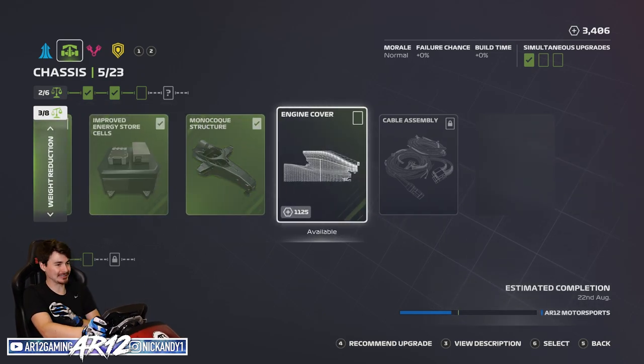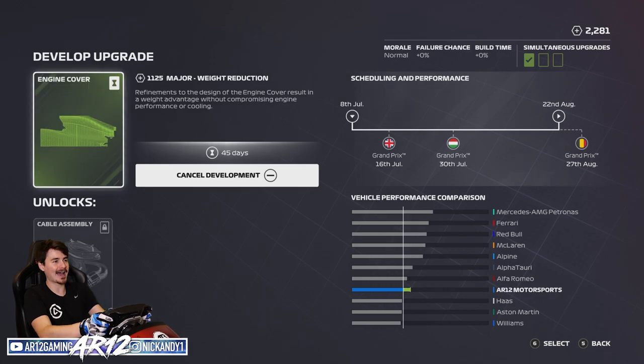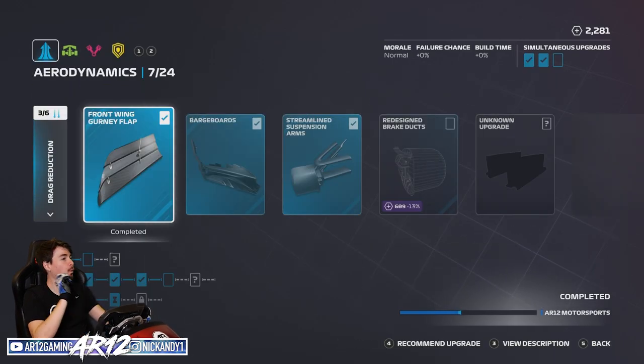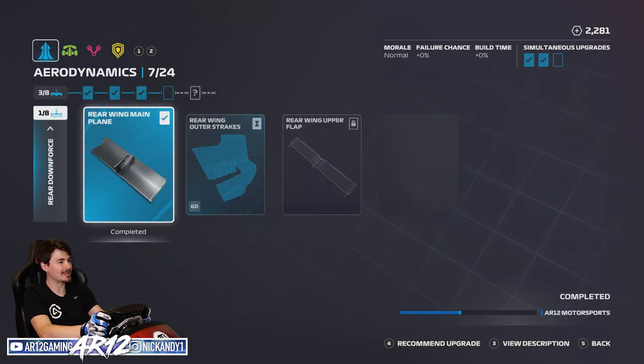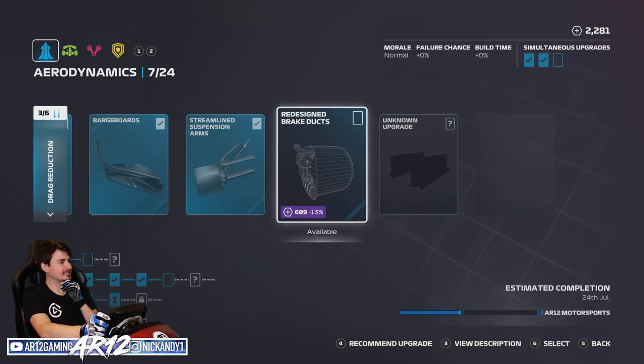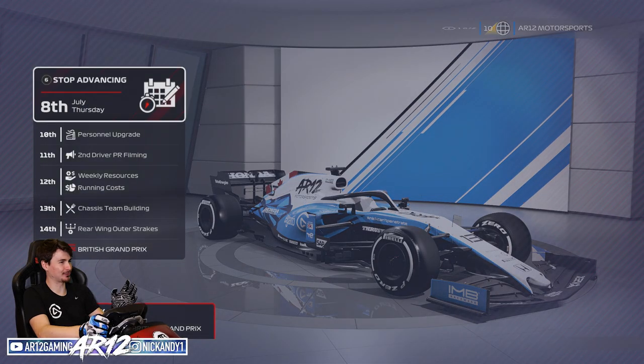We have an engine cover upgrade that we can do for weight reduction - that is going to be super worth it. Let's get that going. We also have one slot in our aero department. Maybe increasing our top speed wouldn't be a bad idea - redesign the brake ducts, always a good one. Let's go for that. We'll go back over to our activity timeline and keep advancing the time.